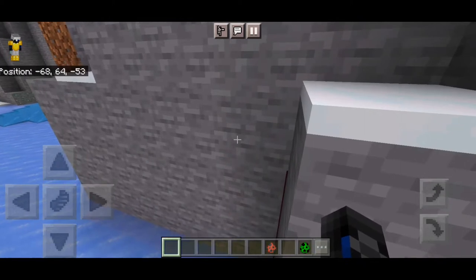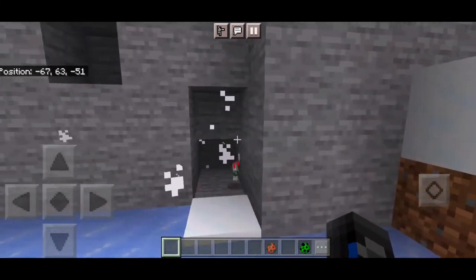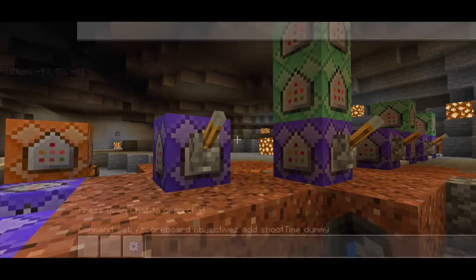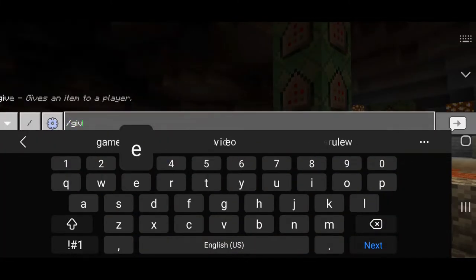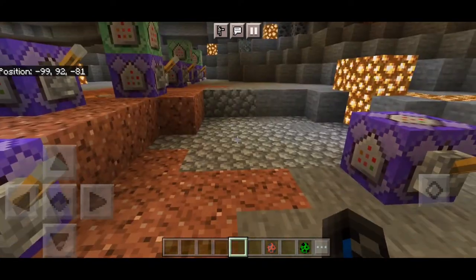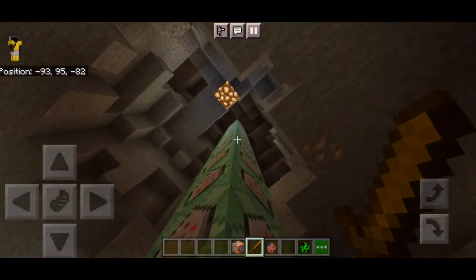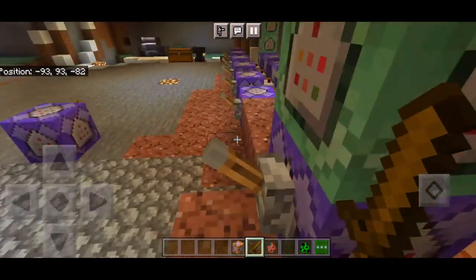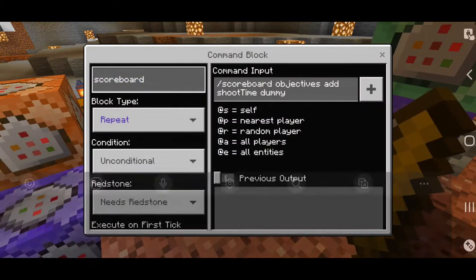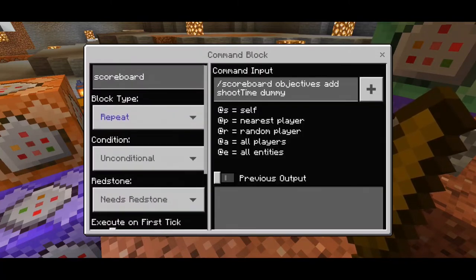Now let's get started on our command blocks. To get your own command block, do /give @s command_block and you'll receive one in your inventory. Even though we have this large repulsor ray command, we still need to do the tagging command and objectives command. There are about 19 command blocks plus 2 more, totaling around 21 command blocks. The scoreboard part: do /scoreboard objectives add shoot_time dummy — we're going to need that.